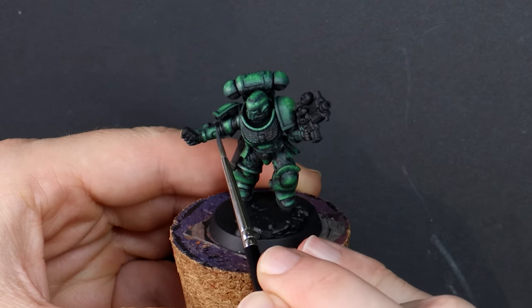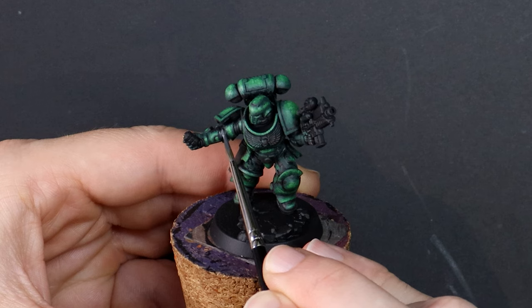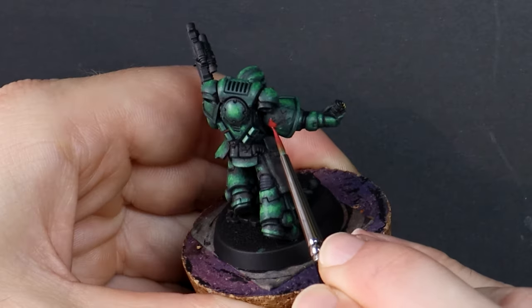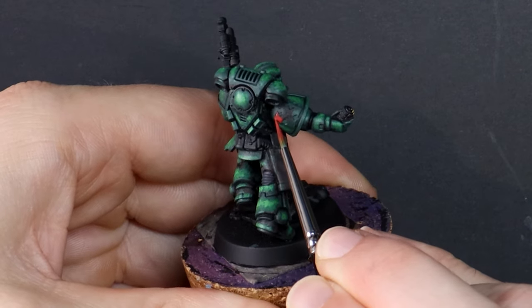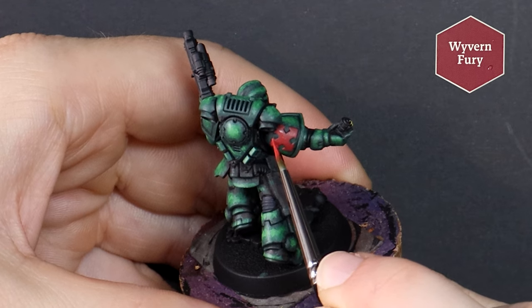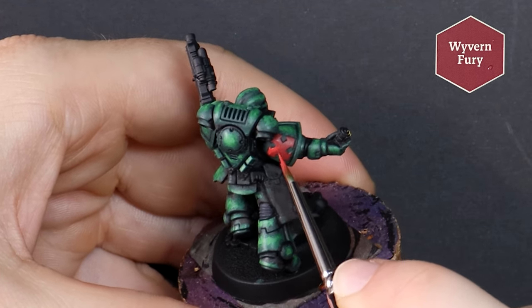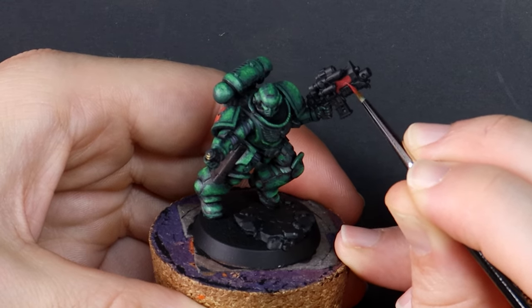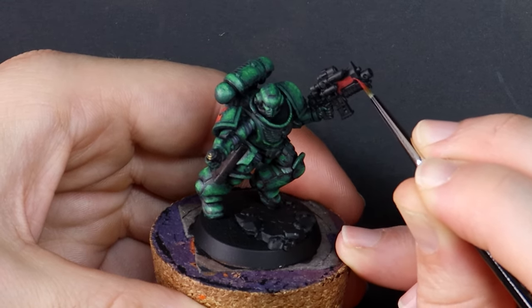Instead, let me know in the comments what theme you would like to see if ever I create another choose-your-own-adventure painting series. Some red unit markings on the shoulder and I'll end up painting the bolt gun casing in red as well. Green is the primary colour for Dark Angels, but red and bone both feature as accents.